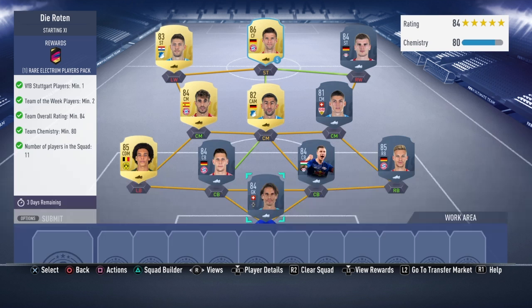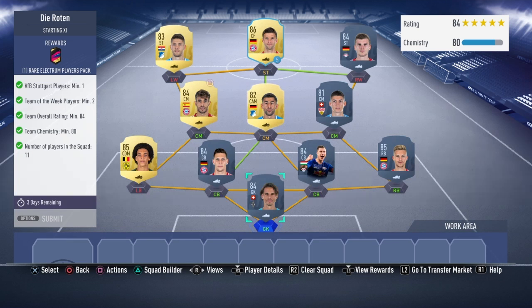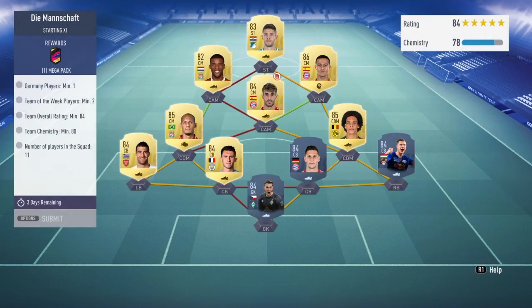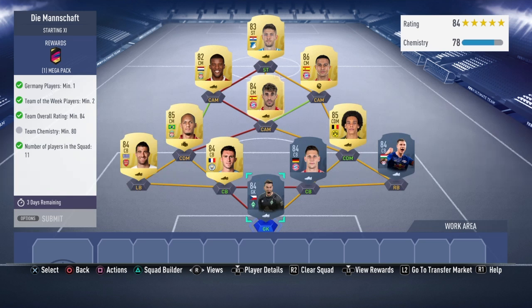Starting off with the first squad — you'll need two informs, one squad card player, 84-rated, and an 80 CAM from inform. I've gone with informed Zuber, probably going to set you back around 60-70k, so expensive enough.